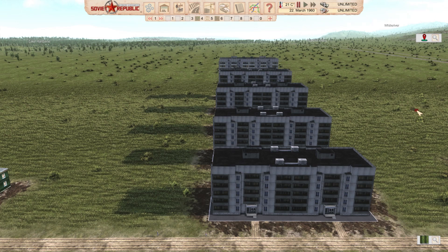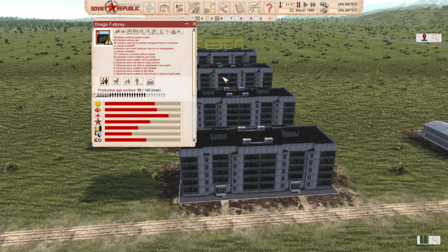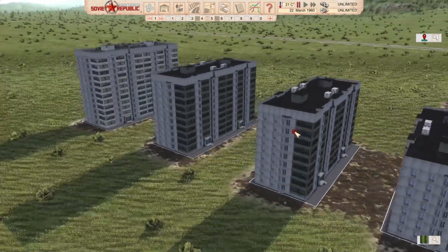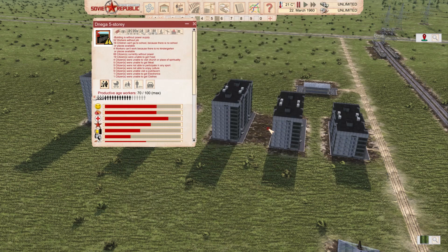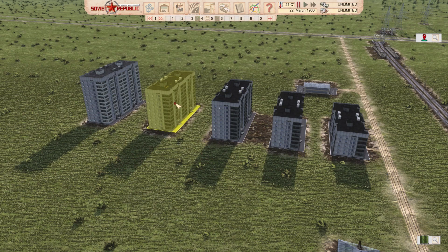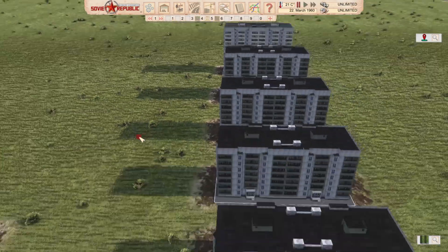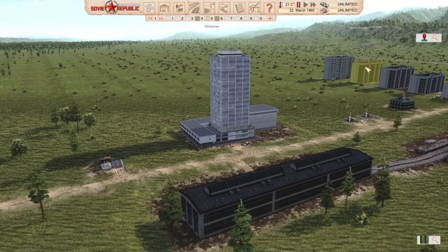Mr. Gorbachev strikes again with panel buildings. You can see different models here — I believe it's 5, 7, 9, 10, and 12 stories high, with different capacities: 100, 140, 180, 200, and 240 residents respectively. You can check out more details in the description, which is available in both Russian and English. Check out the link.